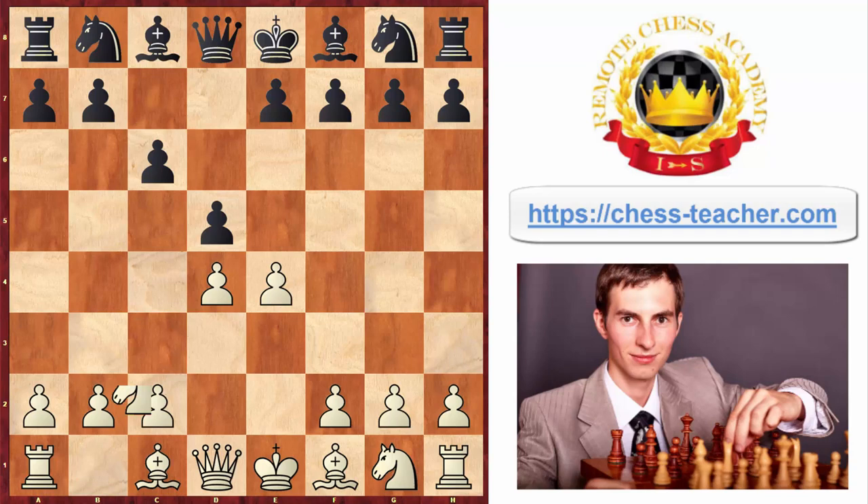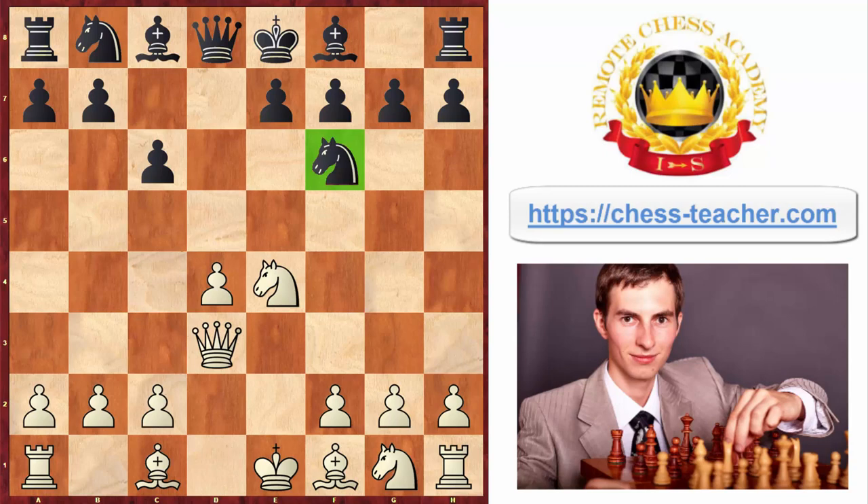We're seeing here the Caro-Kann defense. White goes knight to c3, pawn takes, and then black goes knight to f6. One of the options for black here is to play knight to f6, which often leads to an exchange and a fairly simplistic game afterwards. Very often black can achieve an easy draw here, but in the game white played another move instead — queen to d3 to protect his knight.